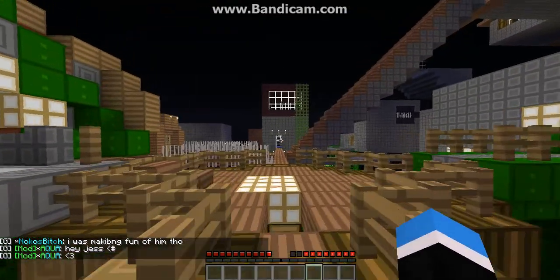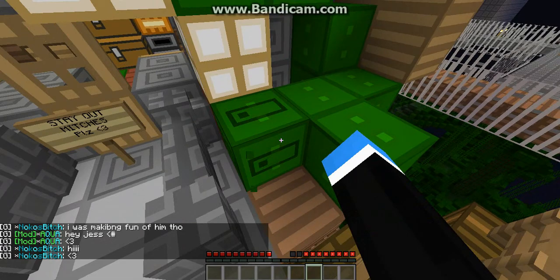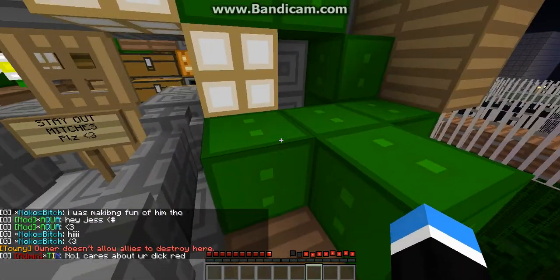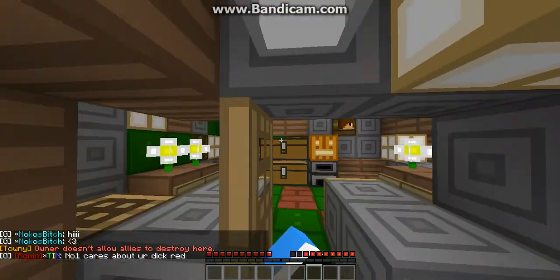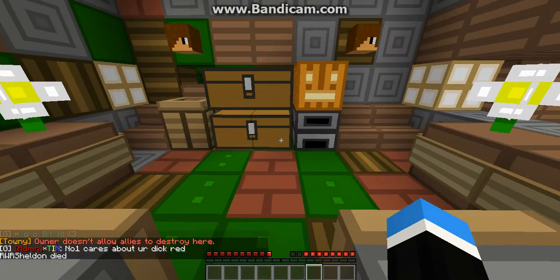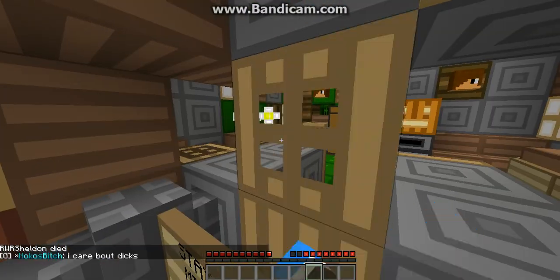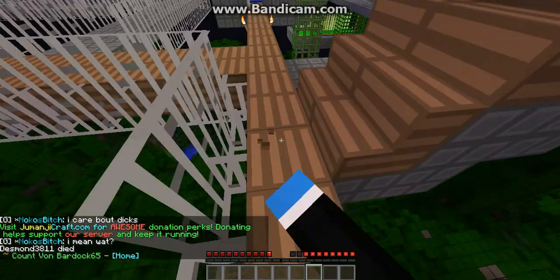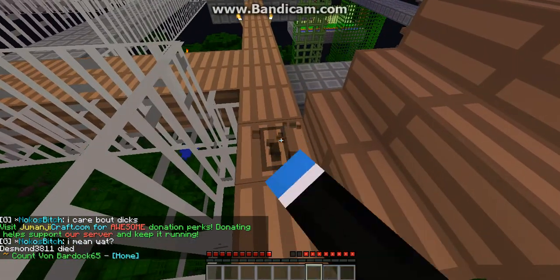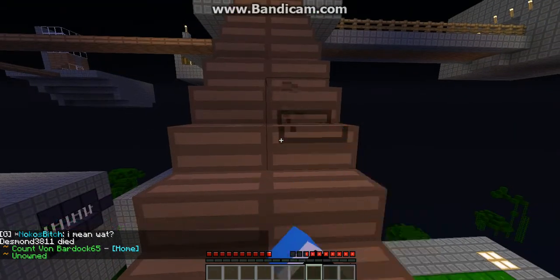This is like a simple craft texture pack. This is Miss Munica's first ever texture pack that she used. You see that everything's like so cubey, like so simple. And it shows like a loading sign when you're mining, when you're going to break something.